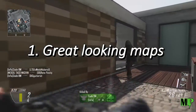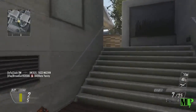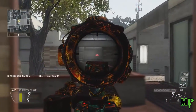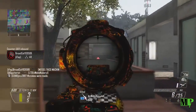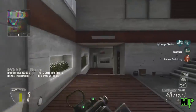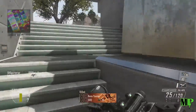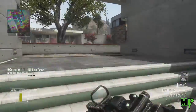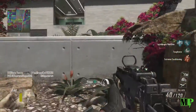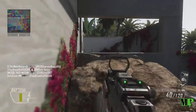Coming in at number one is great-looking base maps and DLC maps. One thing that Ghosts, Infinite Warfare, and some of Advanced Warfare had was grey, dull-looking maps that just didn't pop or feel vibrant. World War II needs maps that pop. I know the time period isn't that colorful, but they've got to work with textures and color variants to make maps that keep you engaged throughout long gaming sessions.